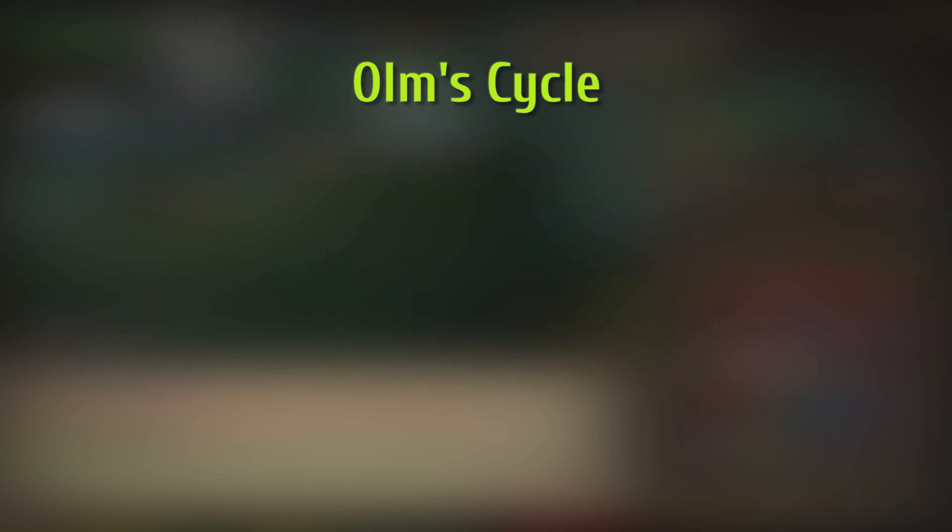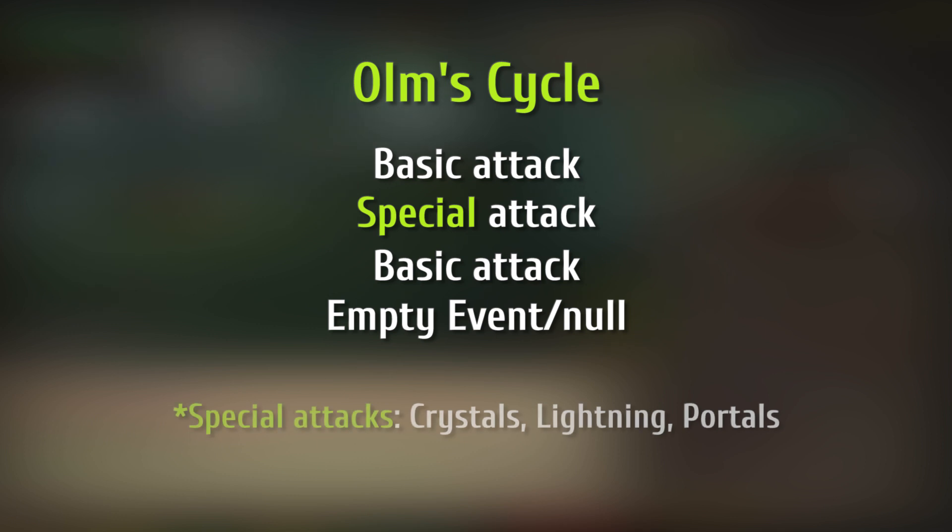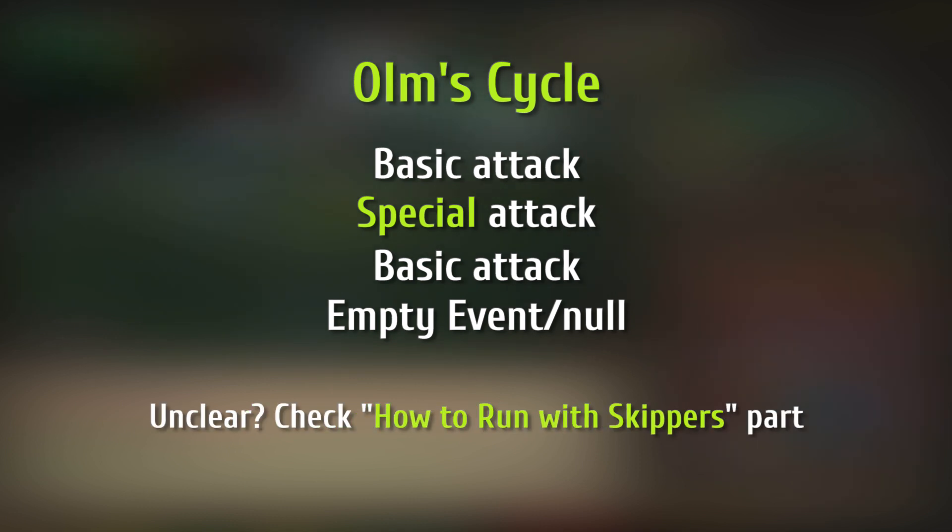The cycle that he does goes like this: first it's a basic attack, then it's a special attack, then it's another basic attack, and then it's an empty event or null. Be aware though that since this guide is for team raids, the empty event isn't that important when you're skipping, so we can just ignore that. This is the order of attacks that you have to fully understand to be able to understand skipping as well.